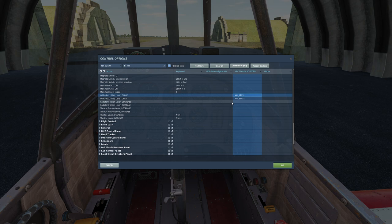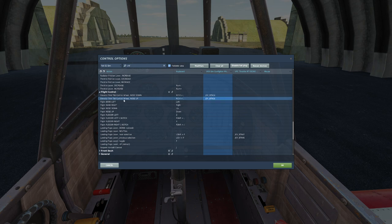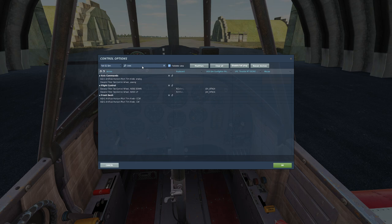The next control I always bind, no matter what aircraft, is pitch trim. Every aircraft is a little different for setting pitch trim. A trick I've learned is to type the word 'trim' in the search to get all the different trim options, then simply bind it. No matter what aircraft you're flying in DCS, always bind your trim. If you can do aileron trim in addition to regular trim, your life will be much better. This aircraft doesn't have aileron trim, but in the C101 and especially the F-16, you'll really want aileron trim to control roll rotation.